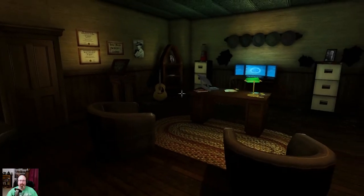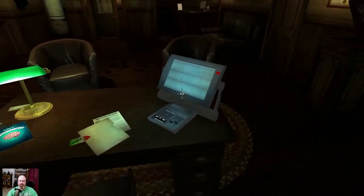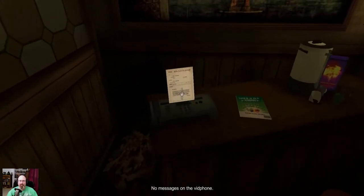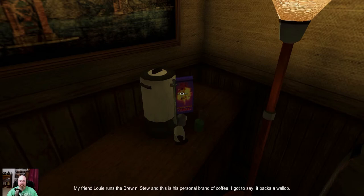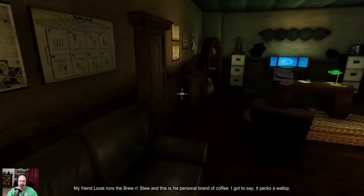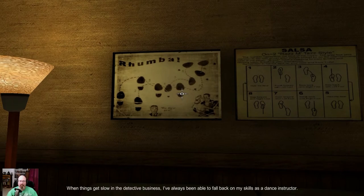Alright — oh, that's familiar! Last game I played like this, it started out with a fax. Let's check it out. You have a fax, no messages on the vid phone. It's another Mike and I — Camera Candy, Comic Key Lime Largo. I'll put this in my comic book. My friend Louie runs the Brew and Stew and this is his personal brand of coffee — I gotta say it packs a wallop. When things get slow in the detective business, I've always been able to fall back on my skills as a dance instructor.